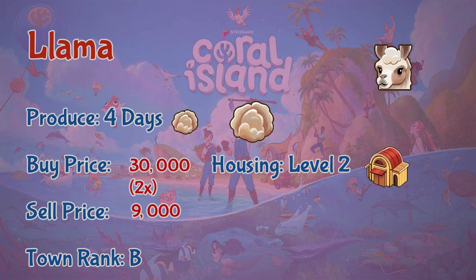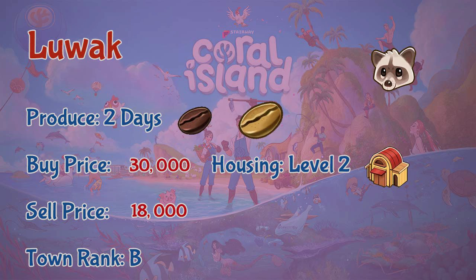Next we have the llama. Llamas live in level two barns and produce llama wool or large llama wool every four days. You buy llamas at 30,000 coins — they are sold in pairs — but you can only sell each llama at 9,000 coins. It requires town rank B to unlock llamas.